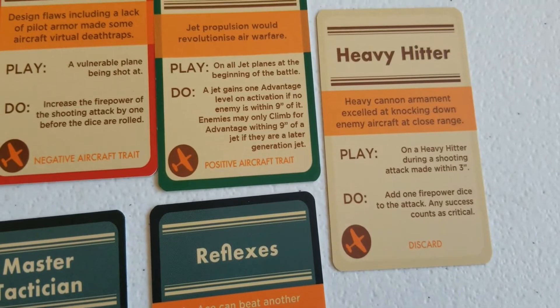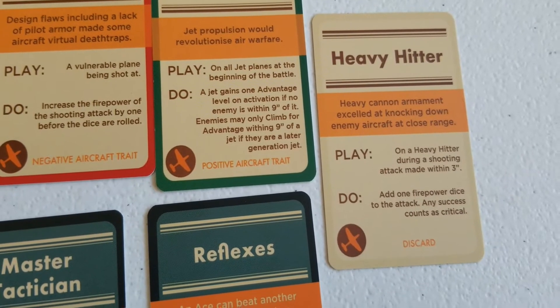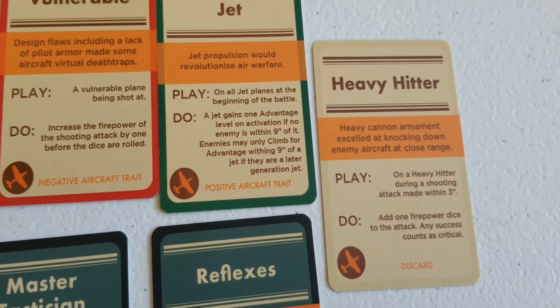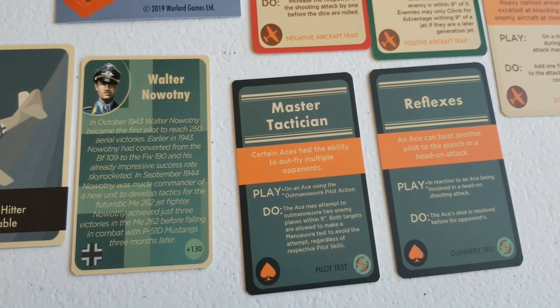Heavy Hitter is for the plane itself: if you're within three inches, you add an extra firepower die and any crits count as successes. So if you manage to sneak up on someone and get within three, you're throwing ten dice, and any hit whatsoever is just going to be a crit, which is pretty brutal.